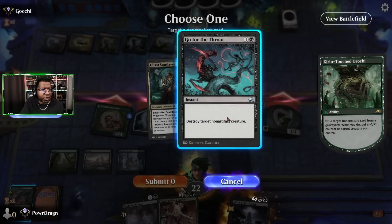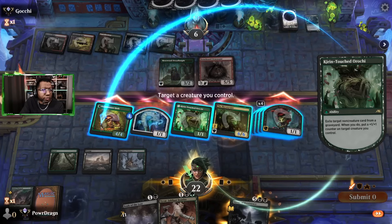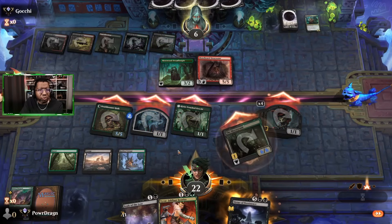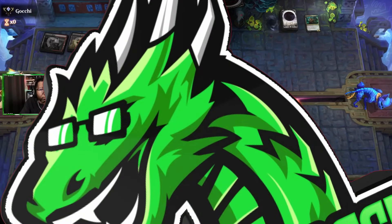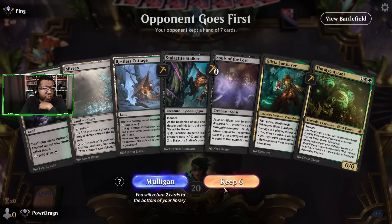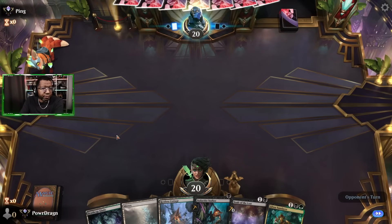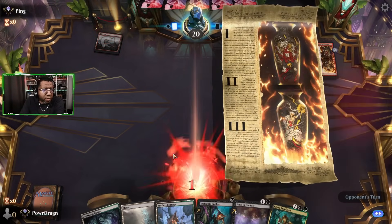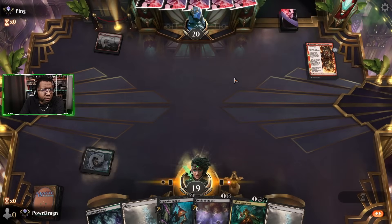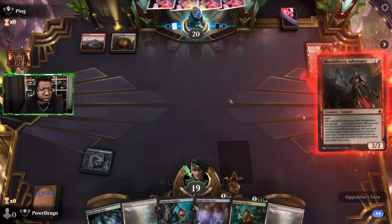Exile a thing, put a +1 on something — it doesn't really matter. Those little fungus tokens are getting in there. Have to mulligan that. We can keep this one. The question is what do we get rid of — sadly I think just the Myco Tyrant. We need to draw removal — that's the only way you're gonna beat the red deck. If you don't have removal you're just spinning your wheels.